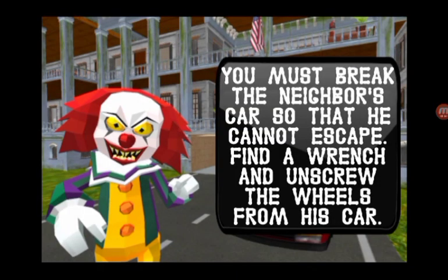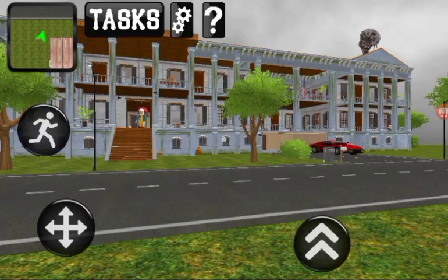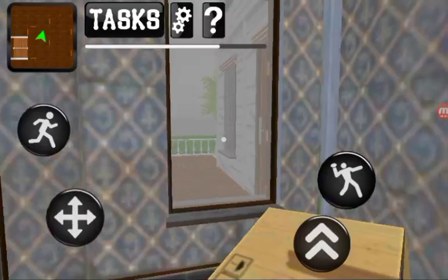New objective: you must break the neighbor's car so that he cannot escape. Find a wrench and unscrew the wheels from his car. There's a green lock right there.